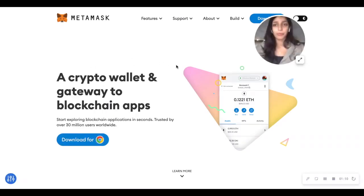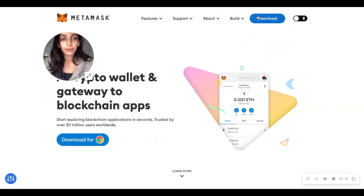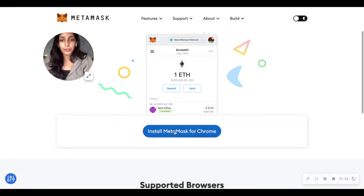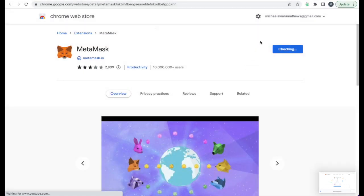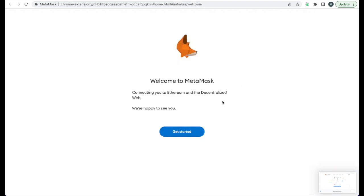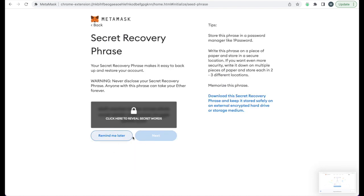Click on the link and it will bring you to their website. Essentially what you need to do is download the MetaMask extension. Depending on what browser you're using — personally I'm using Chrome so I'm just going to install MetaMask for Chrome. Follow the steps, it should be pretty straightforward. Add the extension to your Chrome, and MetaMask will guide you through a set of instructions to set up your wallet, create a password, and you should be done.